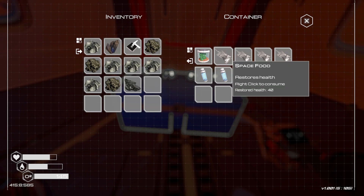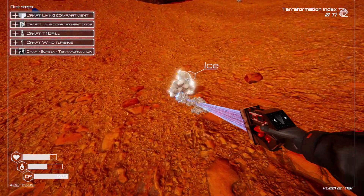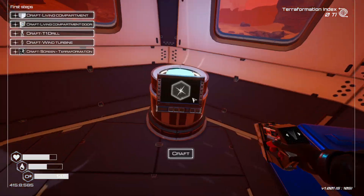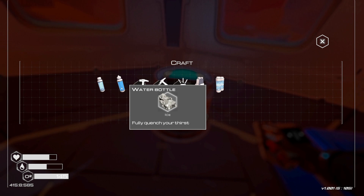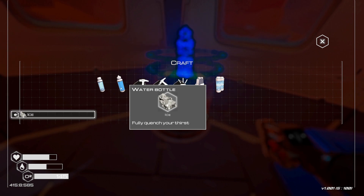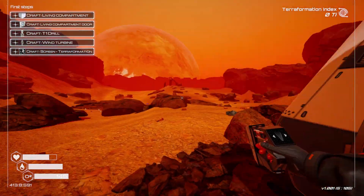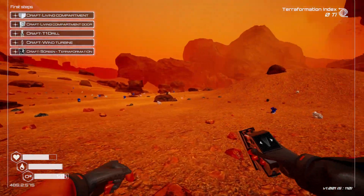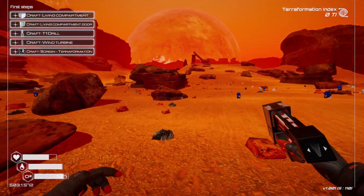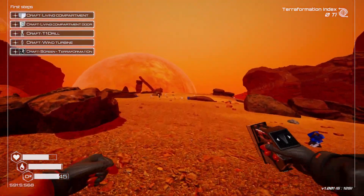There's a starter box with some food and oxygen — take one of each. We're going to go out and grab a couple of ice to make water. If you hold down Control, you can click multiple times to craft as many as you have materials for. We're aiming for the top of that ridge, because this area turns into a lake later in the game.